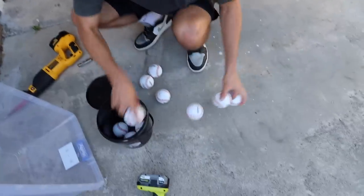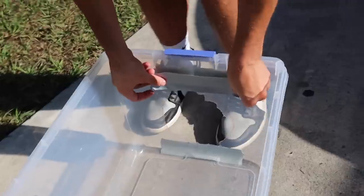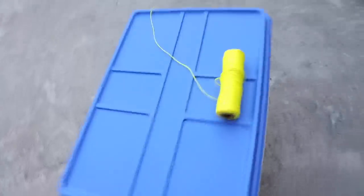We got the perfect circle. Anyone need any baseballs? The hole's cut in this, we're good to go. All right, ladies and gents, here's the final product. Gio brought a hot knife, so we made our cuts a little bit cleaner. And we got the bucket in, the lid zip tied down, tied onto a little rope here.